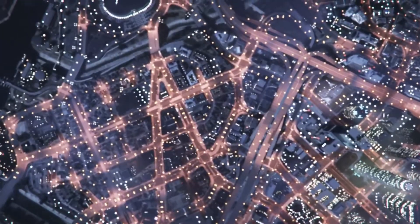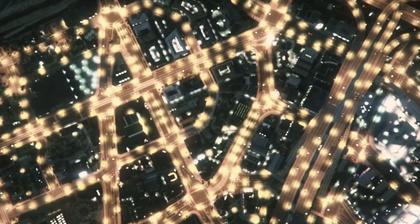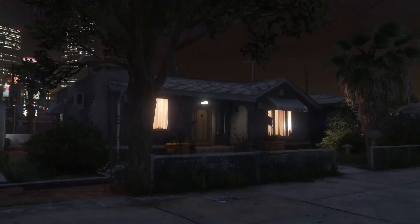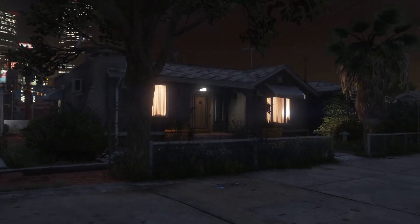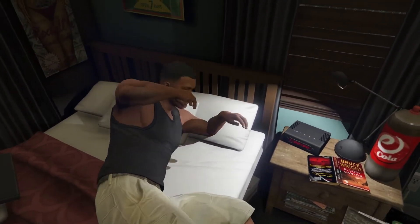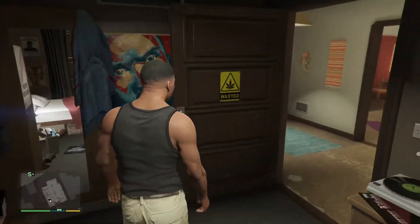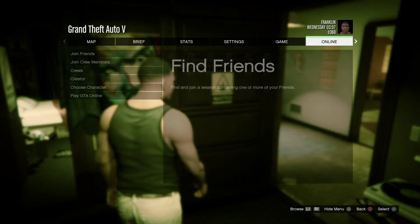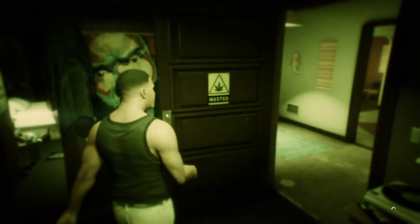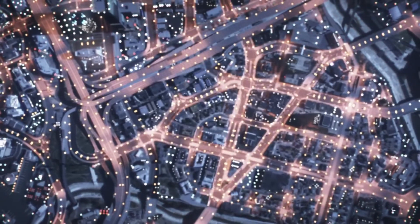You have to have one friend online — it doesn't matter who. You have to have one friend online or one person from the community; you don't have to know them. If you don't have any friends online, just join a GTA 5 community. Go to Online, then Play GTA Online, then go to Invite Only Session.